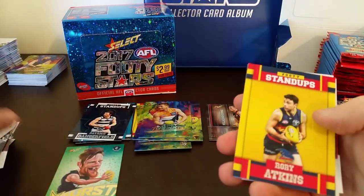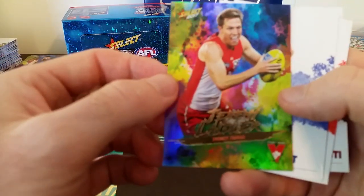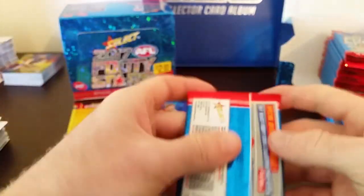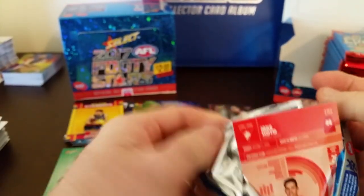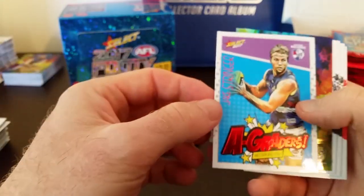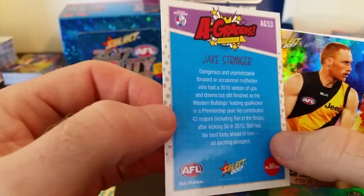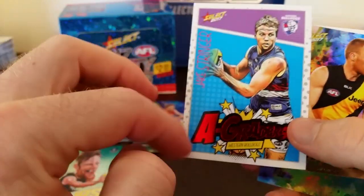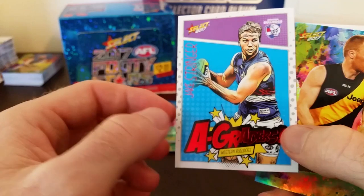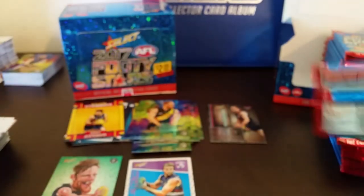Another stand-up — Rory Atkins and Jeremy Laidler from the Swans. Got our first A-Grader — Jake Stringer from the Doggies. This is the comic book style A-Graders — I like them. White border and comic book style cartoon. Candy apple red logo for the A-Graders — they're looking pretty nice. Nick Vlastuin from the Tiges, holofoil.